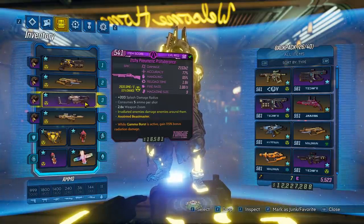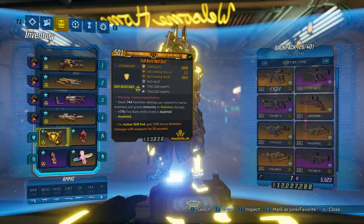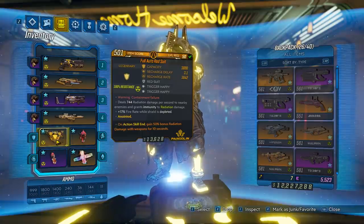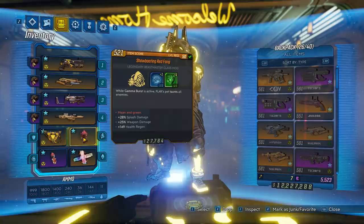The Protuberance is your main mobbing and bossing weapon. The Ion Cannon is for your second wind if you need it, and you can also boss with it because it does ridiculous damage. The Red Suit avoids your own radiation damage. For anoints on it, go for either bonus radiation or action skill cooldown. For the grenade you can use whatever you want — mainly used as a tool to apply radiation DOTs to yourself. For extra damage, go for the 25% damage after grenade thrown anoint.